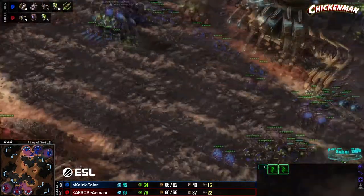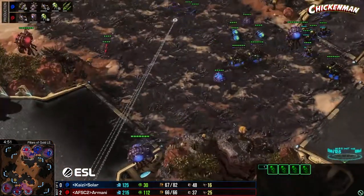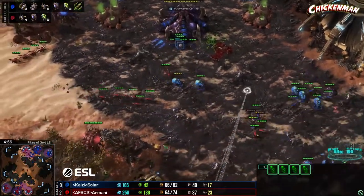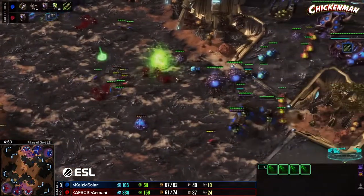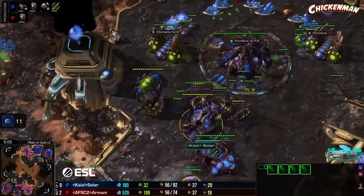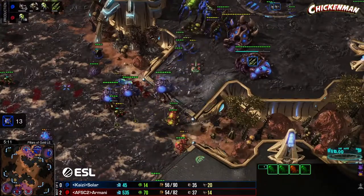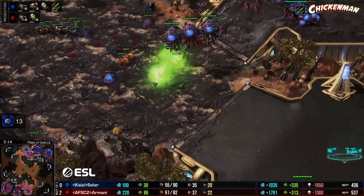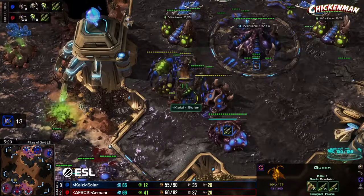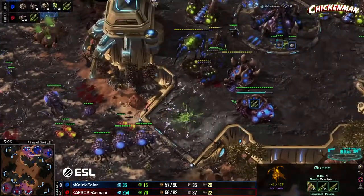Solar needs to make more lings and handful more banelings, get the queens out front — he should be fine. Armani's making a bunch of banes. It's not all-in, but Armani hasn't been making a lot of workers — he needs to get something done. Not the best baneling connection, that one's a little better. Banes running into the base — 11 drones going down. That's exactly what Armani needed to even up the drone count.